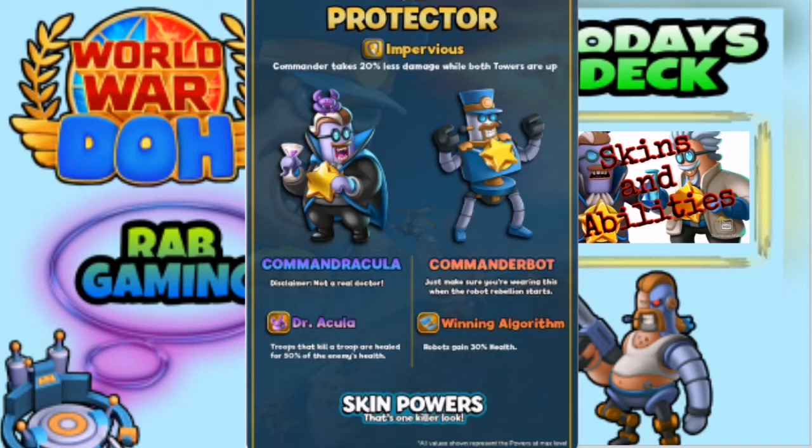If we look at Command Dracula first — Dr. Acula, I love that name, so cool. Looking at the description: troops that kill a troop are healed for 50% of the enemy's health. So that could be interesting in certain decks. I don't know if that would fit into my deck too well, but obviously it's something that we're all going to try out and see how it goes. It's a new skin.